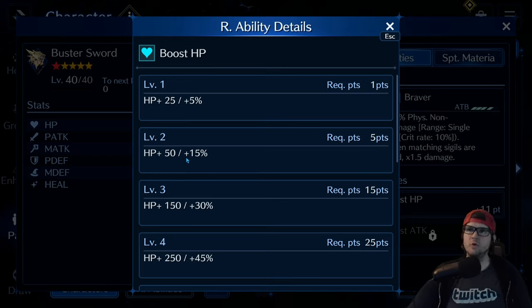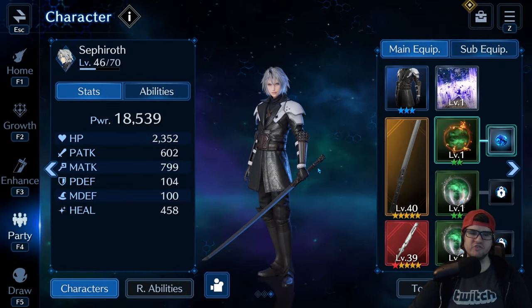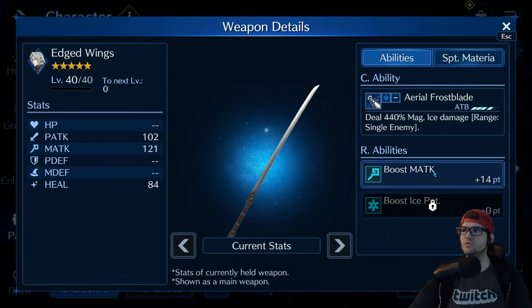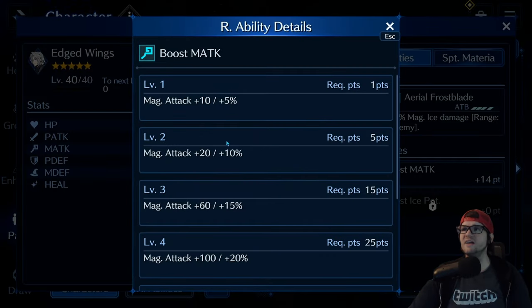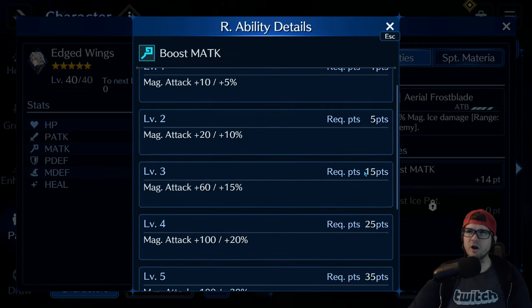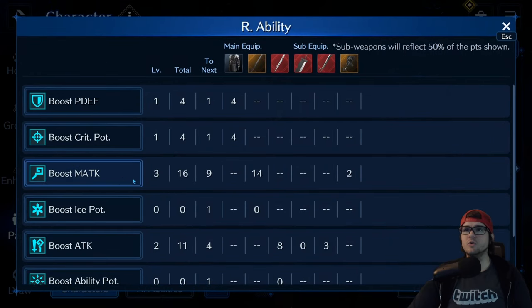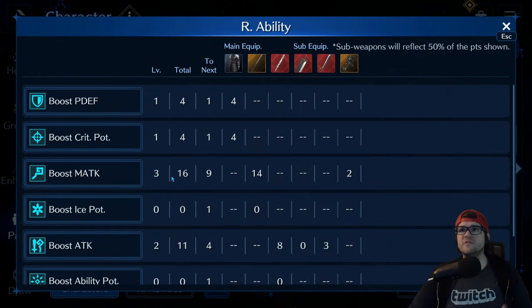This is going to apply to every single weapon in the entire game. So if we look at this weapon here — it's called Edged Wings — this one gives you Boost Magic Attack at 14. At 15, I get plus 60 magic attack and an additional 15% — cool. Did I hit that magic attack threshold? I'm actually at 16, more than 15. Why am I at 16?